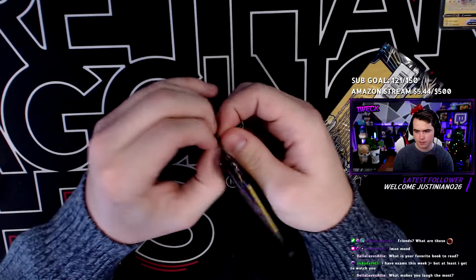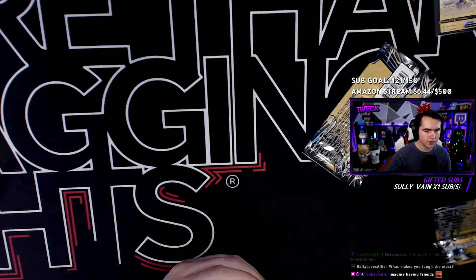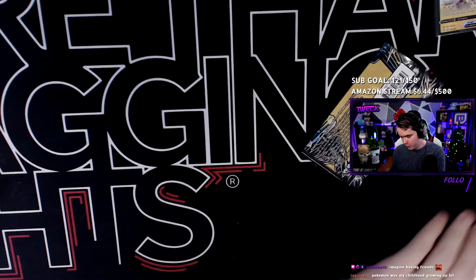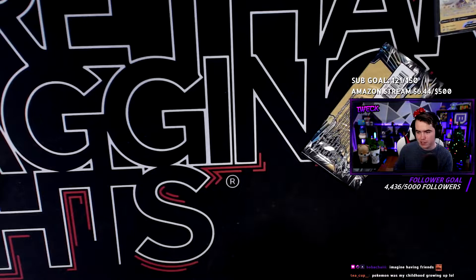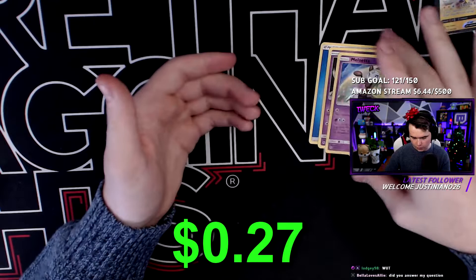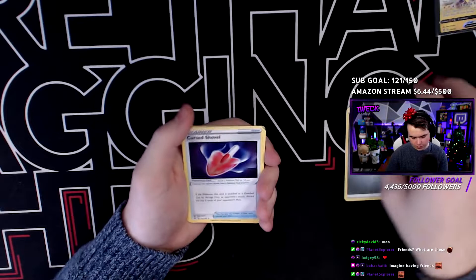Now let's get some more Lost Thunder packs. We got a Bayleef - I actually really like that art - Popplio, I hate that water type, and a Skiddo. Not bad. That was a clean opening - Water Energy, Popplio, and ooh Milotic. A cute card, I like that one actually. Onto the third Rebel Clash - let's hopefully get some more hits here.